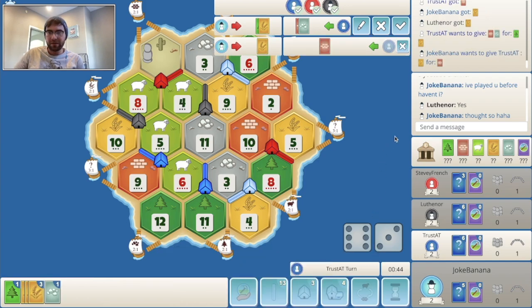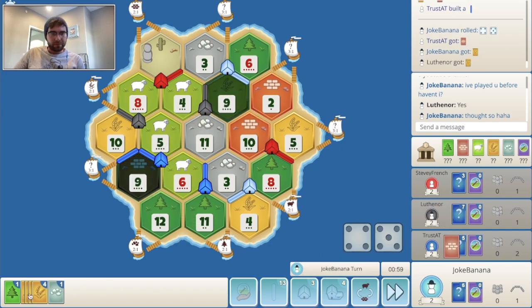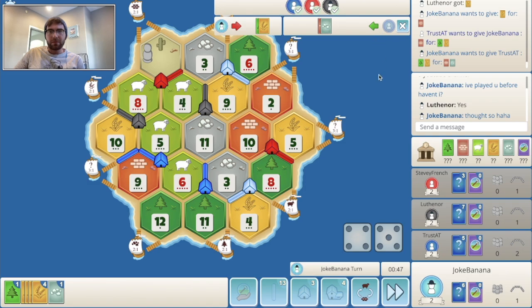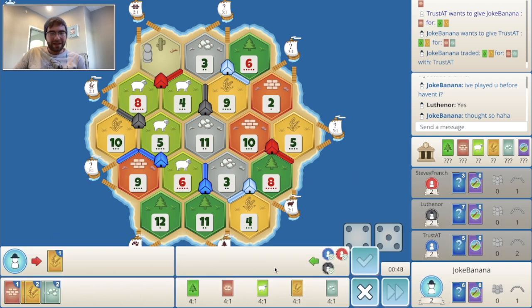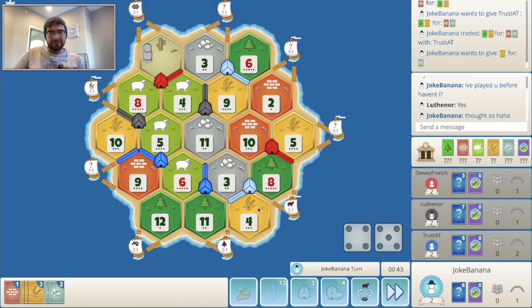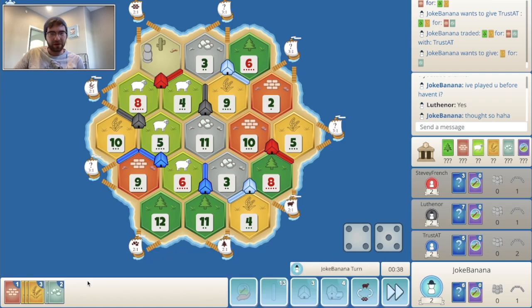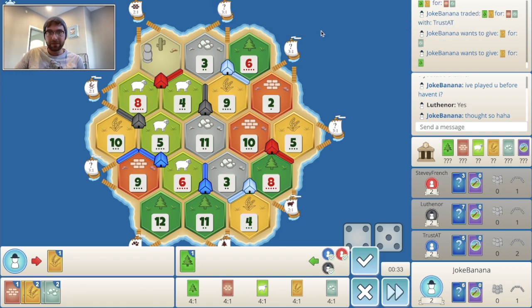I would definitely do this though — give me brick. Maybe I should have just done that because my wood production is good anyway. I'll do this now, although I know it doesn't exactly get me what I'm looking for on this turn. But I need the brick at some point. We're just going to pass and hope for a brick or wood in the future, unless someone trades it to me.